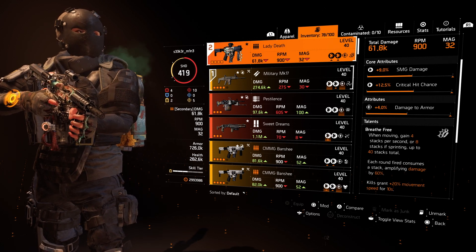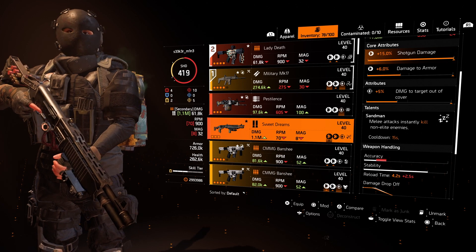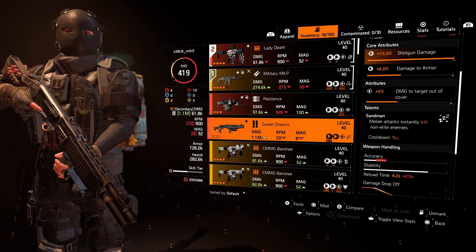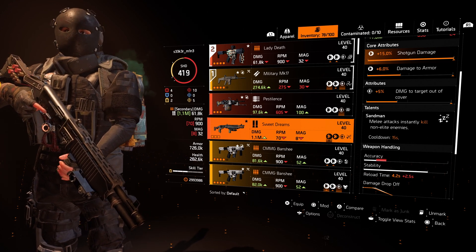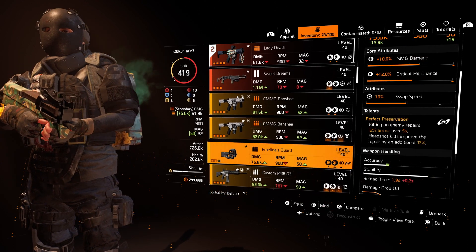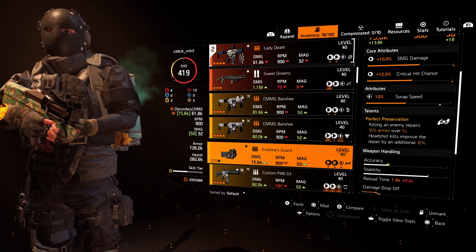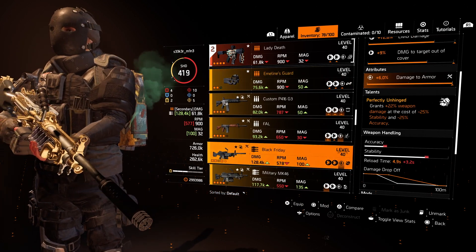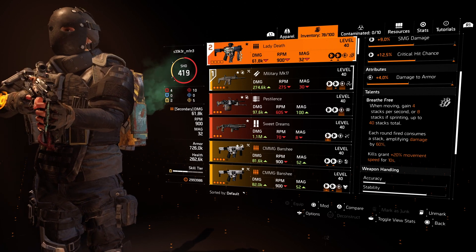If you don't have Lady Death, Three Dreams is really good and an underrated gun. Its talent — melee attacks instantly kill non-elite enemies with a 15-second cooldown — means every purple and every red bar enemy you can just melee once and they're dead, even on legendary difficulty. So I would recommend farming for it. If I didn't have Lady Death or Three Dreams, I'd just use whatever secondary I like — mainly it's there in case you run out of bullets. Just keep in mind that LMGs don't work with the shield, but pretty much every other gun — marksman rifles, SMGs, shotguns — should work fine.